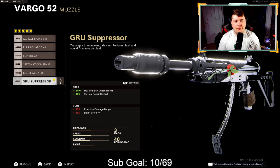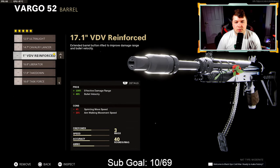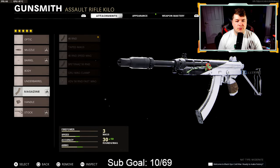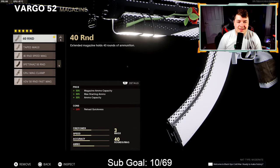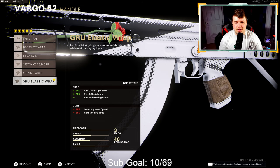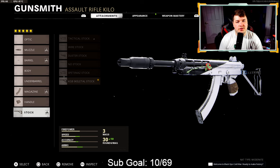For the barrel, the 17.1 inch VDV reinforced — 100% effective damage range and 40% bullet velocity. The effective damage range sits at a solid 66.03 meters with the reinforced barrel and bullet velocity is at 875 meters per second. Compared to the FFAR, the Vargo has a much better effective damage range. The FFAR still has better movement speed and aim down sight speed, but the Vargo packs more of a punch, especially with headshots. For the magazine, 40 round mag — but go with whatever works best for the maps you're playing. For the handle, the Gru elastic wrap — 90% flinch resistance and ability to drop shot. For the stock, the KGB skeletal — 30% sprint to fire speed and 40% aim walking movement speed.